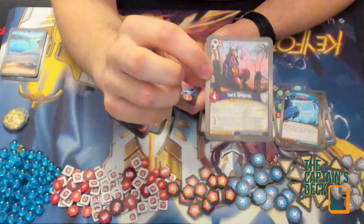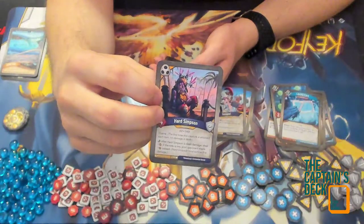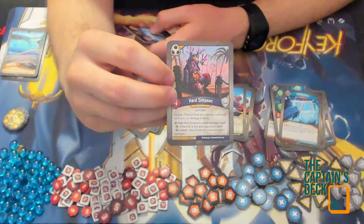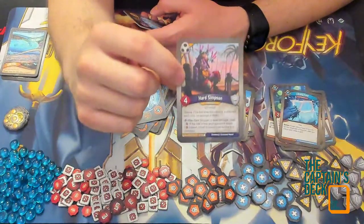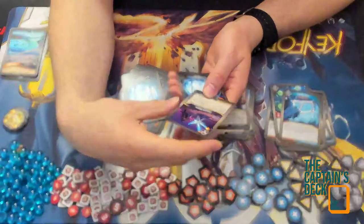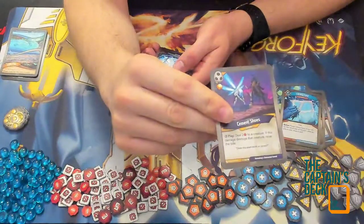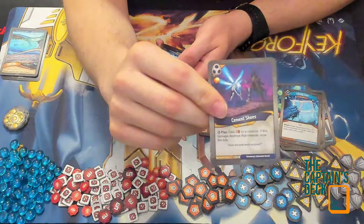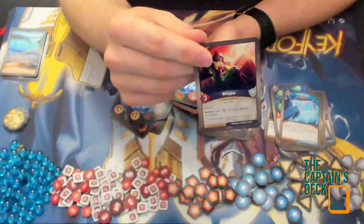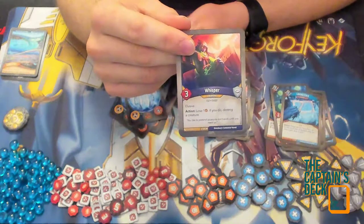Hard Simpson is an interesting card, one I've seen a spoiler of — I'm interested to make the most out of this with some self-damage. Cement Shoes: deal two damage to a creature; if this damage destroys that creature, raise the tide. I think this is the first raise-the-tide card I've had in this deck, which is quite interesting. Whisper has elusive — lose one; if you do, destroy a creature.